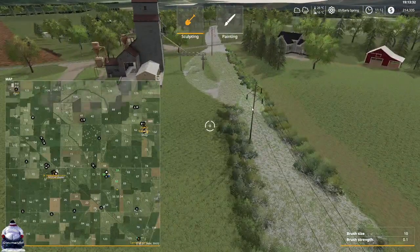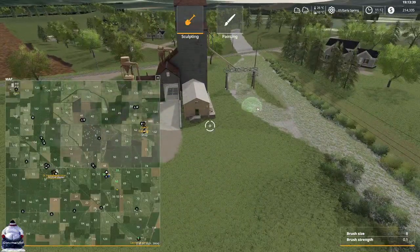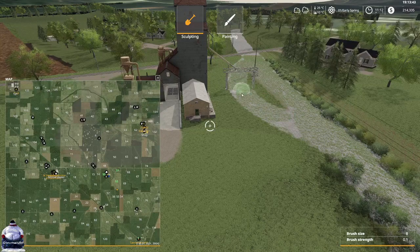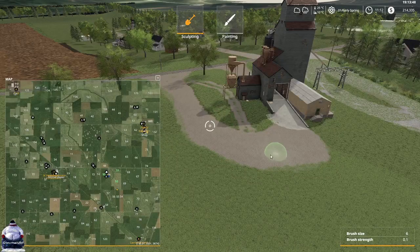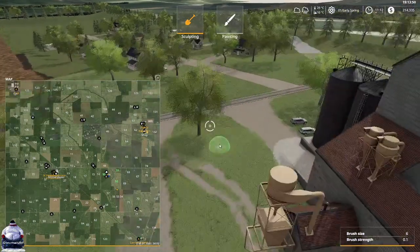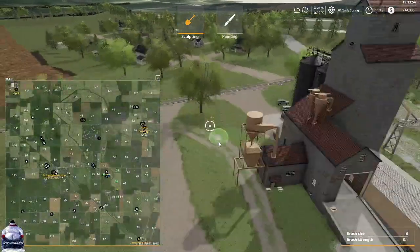If you go further down here we do have another sell point, and this is the old railway track that runs right down through the diagonal of the map - not quite corner to corner, but still running down there. You can see the old tracks that were in place. This is the section we'll be using, and again it's a nice big open area to turn, just into a little village area just there.